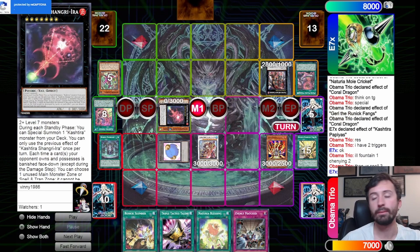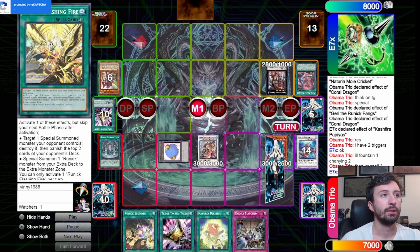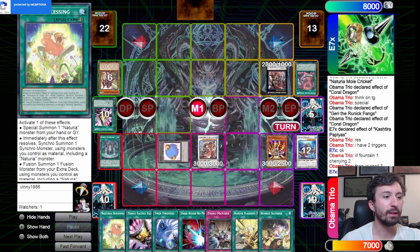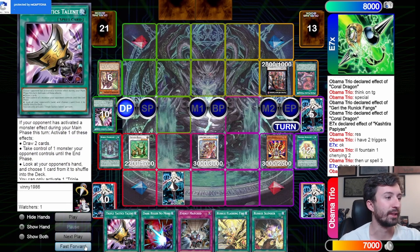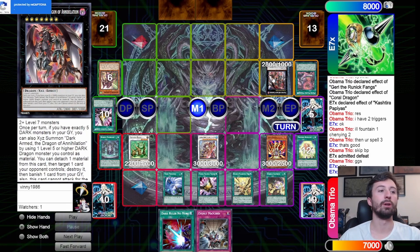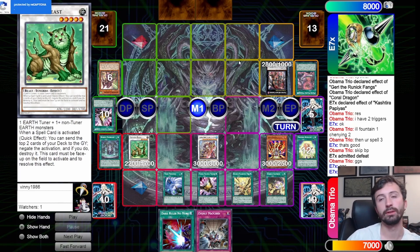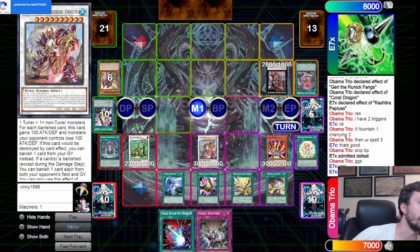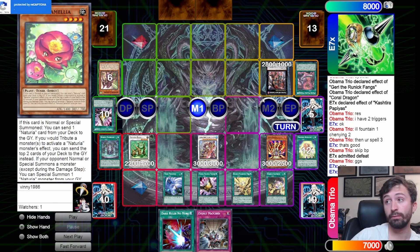Even with dead cards in hand like Evenly Matched and Triple Tactics Talents, it doesn't matter — we're so far ahead in advantage. He sided very well and got me going first rather than second, but it still didn't matter because of how far ahead we are. We banish those to trigger Fountain, and then Sword Soul triggers because Runics trigger it — and just look at how many cards we have compared to him. We blessing back Naturia Beast — that's just game. He can't summon any Kashdiras from hand because he has a monster on the field.